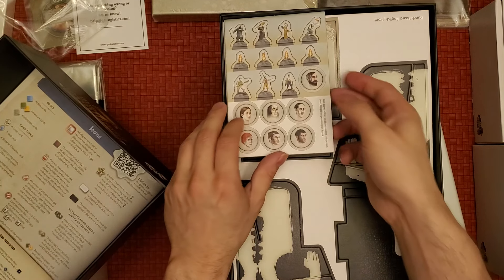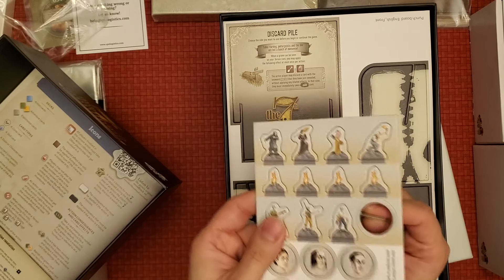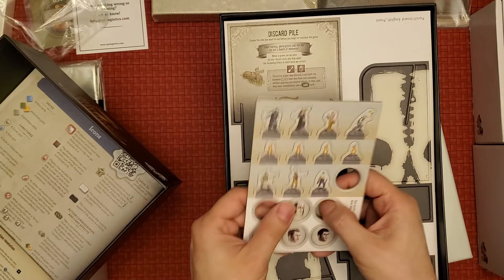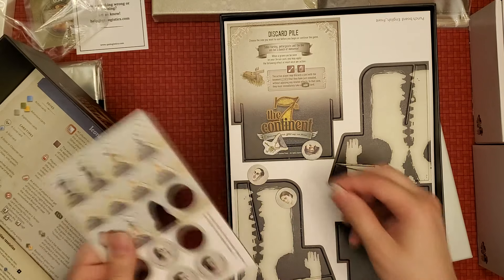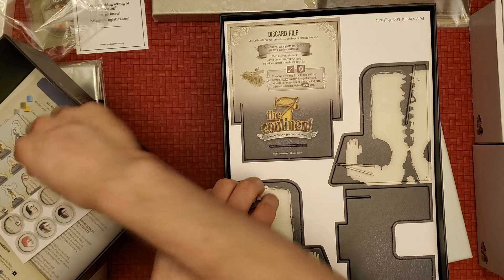Here we have some tokens which should punch out very well. Yeah, they're pretty thick too, so they're not bad. These are very small but they look pretty cool.